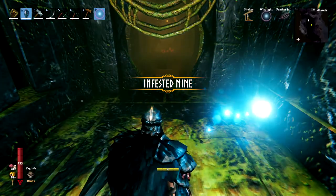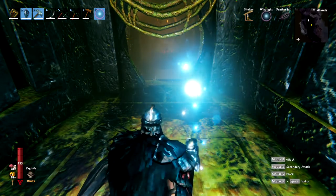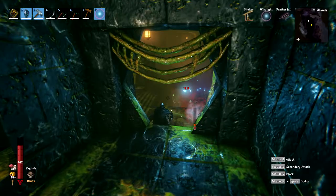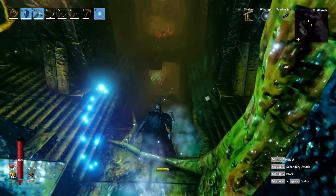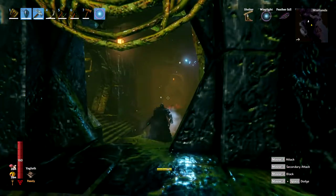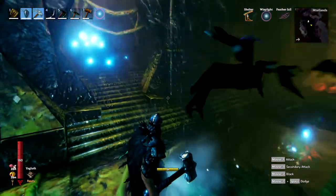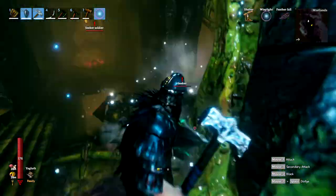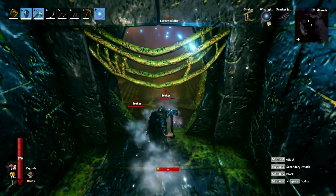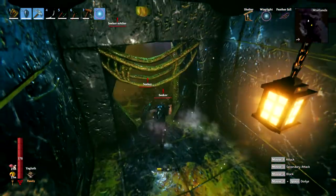As you can see, it's an Infested Mine. Once you go in and see 'Infested Mine,' you're in the right place. In this dungeon you're going to see multiple types of seekers. You also have soldiers in here — as you can see in the back, there's a soldier. And ticks. Be very careful when you come into these dungeons, as they can get quite difficult fast, especially with one- or two-star seekers or soldiers.